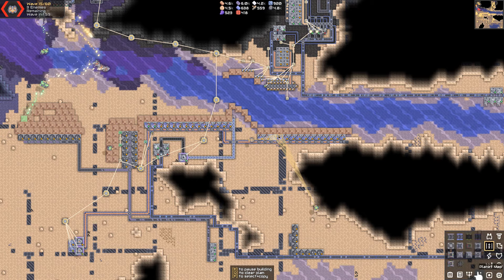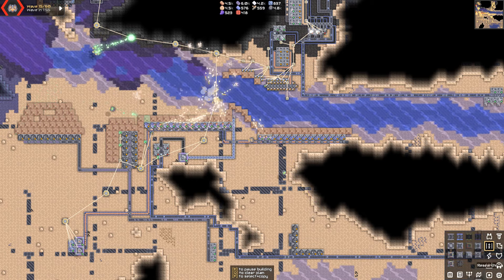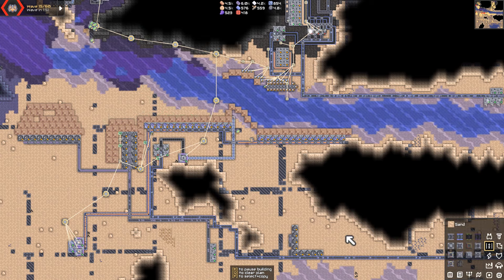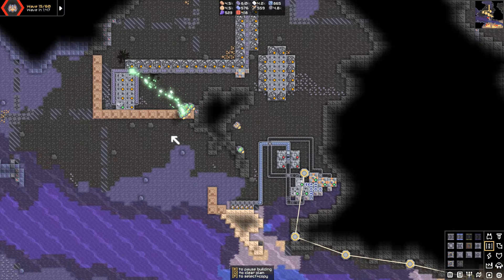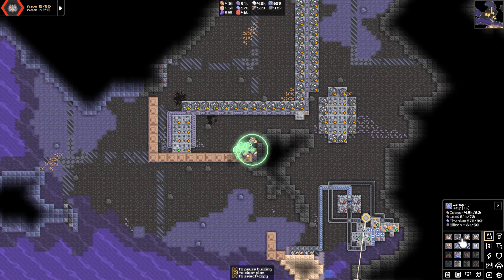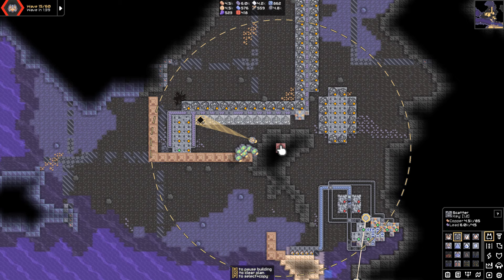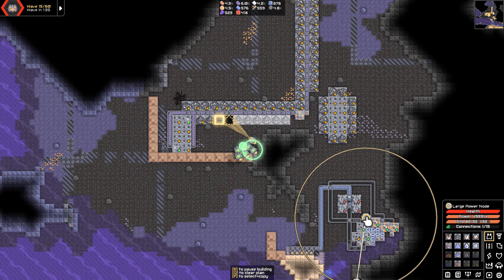I'm going to grab one of those guys to help me out a little bit and throw them all into repair mode. I forgot how much they like to attack this area up here — we can strengthen that area. What I really should do is put some force projectors out there, that would make this way easier.